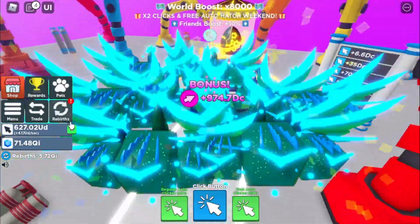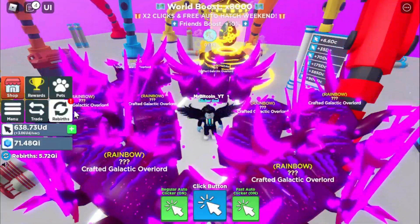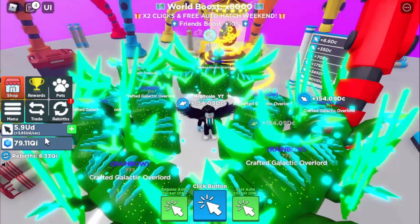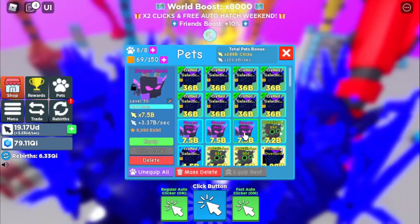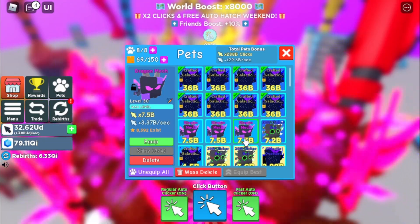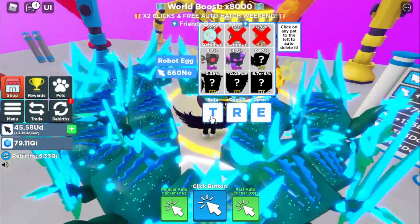Oh we got a dragon mechanical — that looks amazing! Oh we got another one! Let's go ahead and rebirth, let's look at our pets. They're still not stronger than ours, but this one is 7.5 billion for a regular — those are going to be very very overpowered.